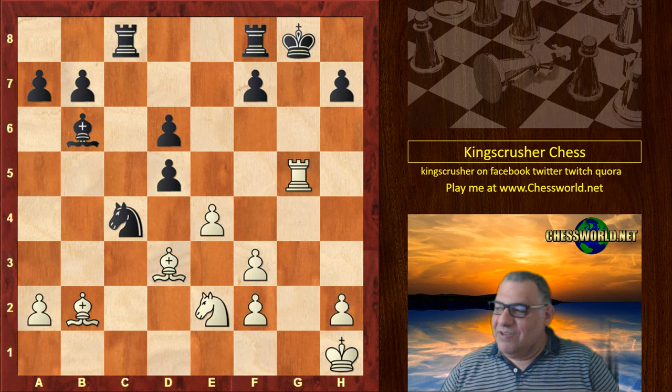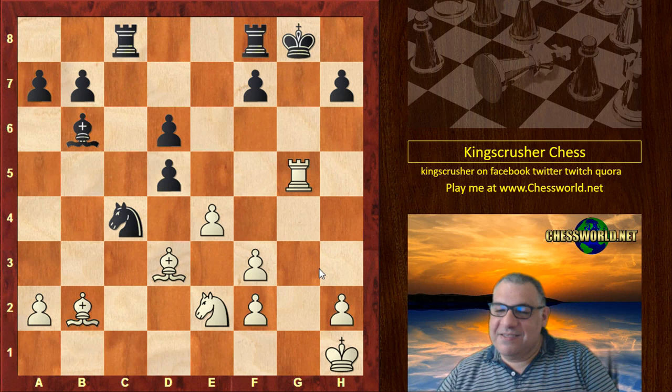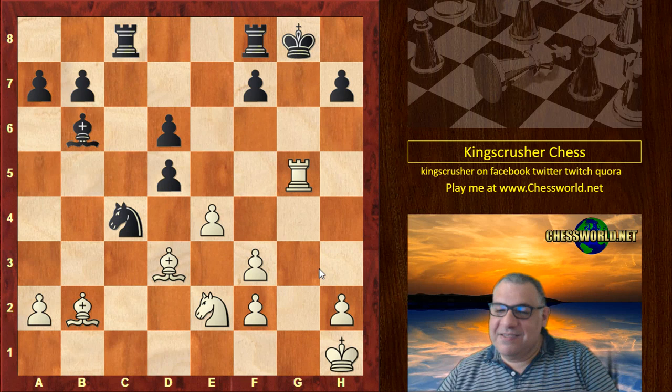Quite a nice use of the g file tactically. It seems though that Black actually fundamentally had a good position — he really had to address this critical tactical threat immediately. Maybe that's a lesson for us defensively: if the opponent has threats on the g file, treat it with great urgency and try to extinguish those threats in advance before some sort of horrible sacrifice occurs, running with tempo and deadly effect. Comments, questions, likes and shares appreciated — thanks very much.